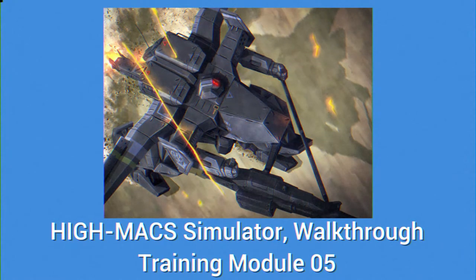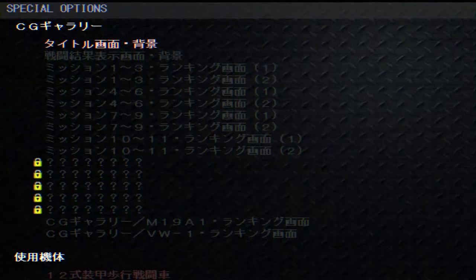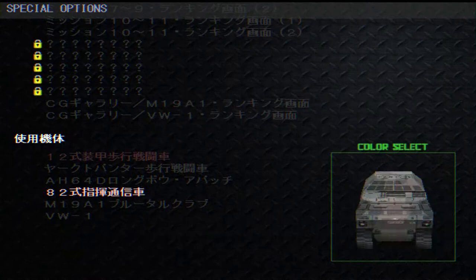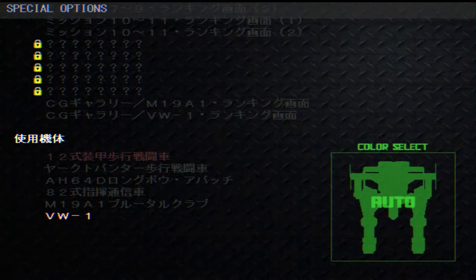Hello and welcome to HIMAX Simulator Walkthrough Training Module 05. In today's module we will shift focus from the vehicle of the first four modules, the Type 12 Gun Griffin, over to the vehicle that will be the primary focus of the American HIMAX pilots, the VW-1.